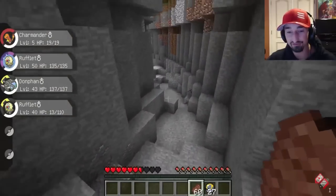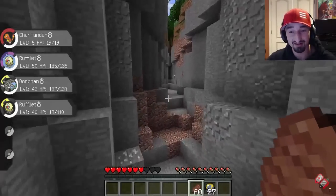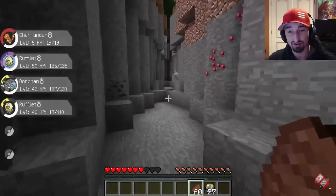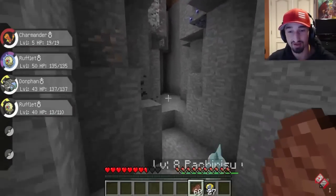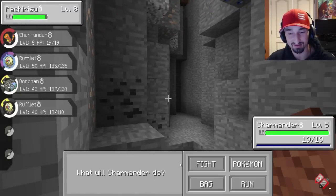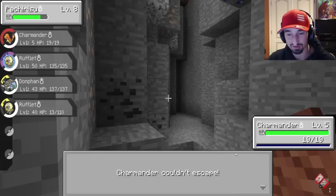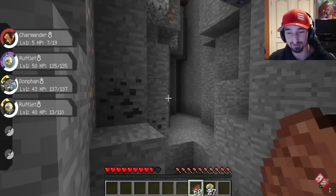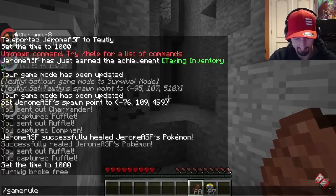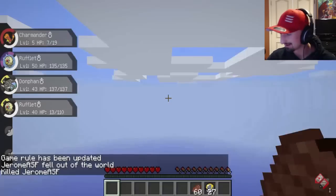I fell in a ditch. Is there any way out of here? You can TP to me on top of that hill. What the — oh, Pachirisu. I thought for a second there was a weird white Pupitar or something. I guess I can just slash kill myself. But I don't think we have keep inventory on, do we? I don't know — type that in and we'll find out. Slash kill. That always works.